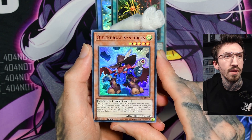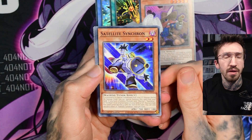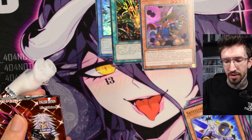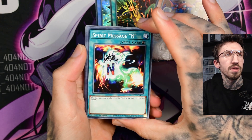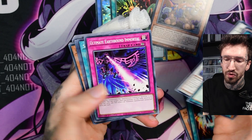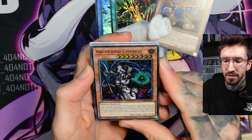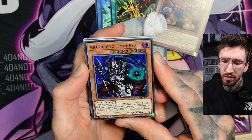Quick Draw Synchron — so three hits per pack, and not a secret rare guaranteed. Maybe the secret rare replaced the weird colored card in the middle. We have Necroface, another Moon Dragon — these common cards are not very interesting. But Archfiend Empress looks cool, like a necromancer girl. Not bad, not bad at all.